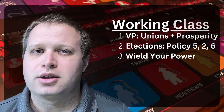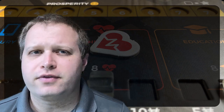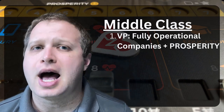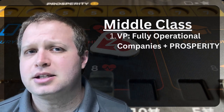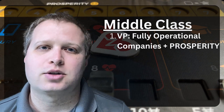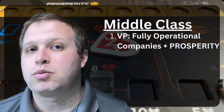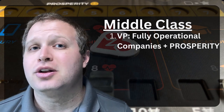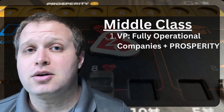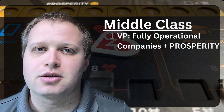For the middle class player, the way I would approach getting victory points would be, first of all, to try to get fully operational companies — companies that have workers in both slots. Some middle class companies are unique in that you can staff them with one middle class worker, but in parentheses they'll show that one working class worker could also work there. You want those working class workers in the company because then they're fully operational. If you have more fully operational companies than you do prosperity, you will get to move your prosperity up toward the end of the round and get extra victory points. So fully operational companies are huge.